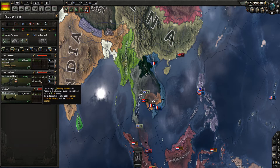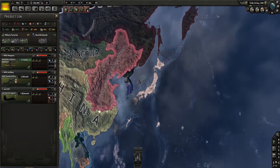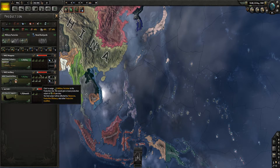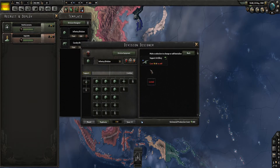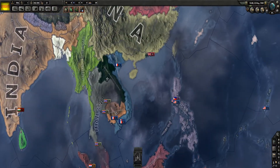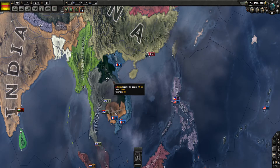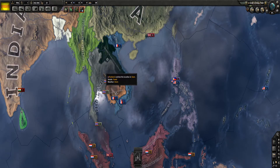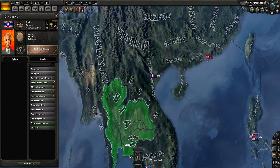As Vietnam, my plan is to rule over the Pacific, just like Japan did in World War II, before it got absolutely wrecked by the Americans and the Allies in general. So I'm going to just begin stockpiling guns. We have some pretty garbage infantry divisions, but they're going to have to do it. Because everyone around us in this peninsula is pretty garbage. The only other problem is they are in NATO.